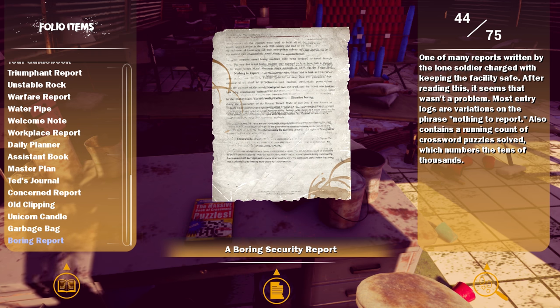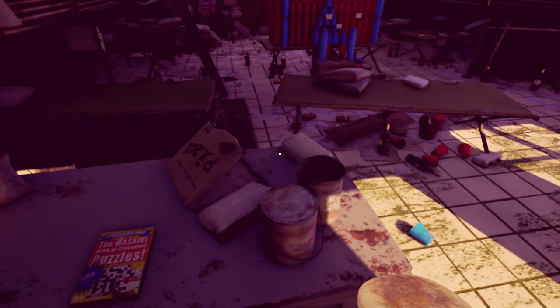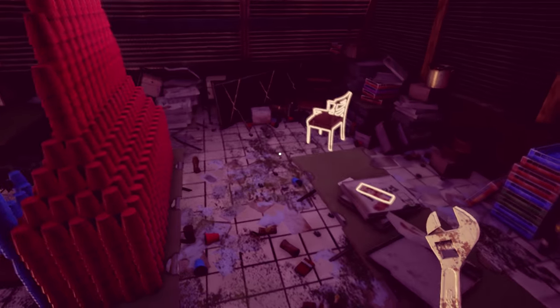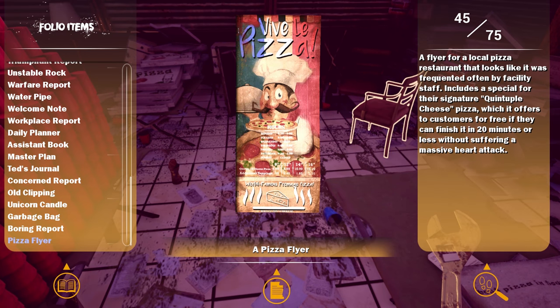One of many reports written by the lone soldier charged with keeping the facility safe. After reading this, it seems that wasn't a problem - most entry logs are variations on 'nothing to report.' Also contains a running count of crossword puzzles solved, which number in the tens of thousands. More stupid garbage, idiot. Yes, more stupid garbage - pizza flyer.